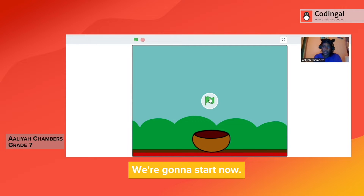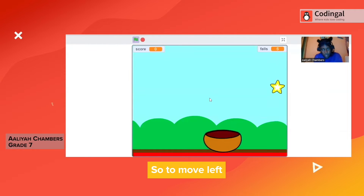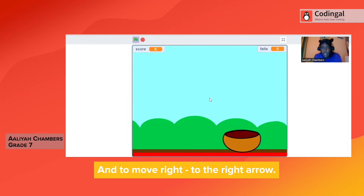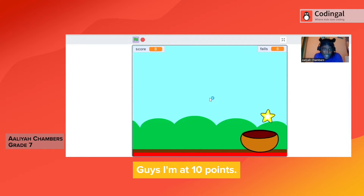We're gonna start now. To move left, you have to click the left arrow on your keyboard. And to move right, you have to click the right arrow. Guys, I'm at 10 points.